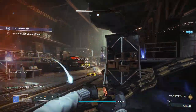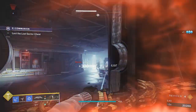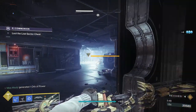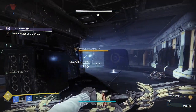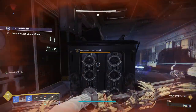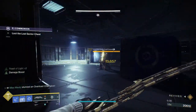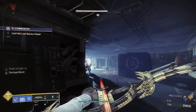Later in the video we'll talk about exotics with anti-champion mods built in, which can make your life easier. For overload champions, they're super annoying — some of them teleport, like this captain. You can see him teleporting all around, shooting at you repeatedly. These are your overload captains, and all you have to do to stun them is hit them once with a bow. The bow is really great at stunning overload champions — I highly recommend it. The sword is nice too, but can be awkward in high end game content.